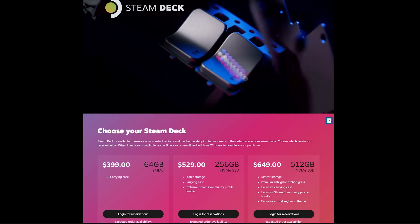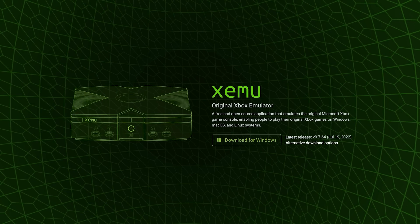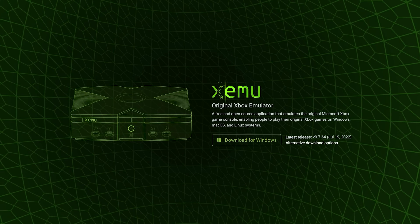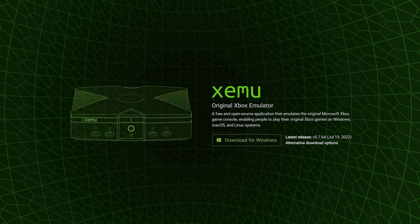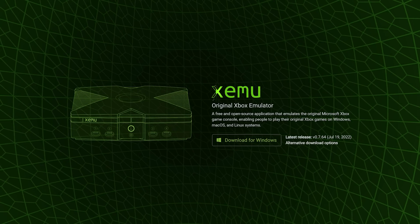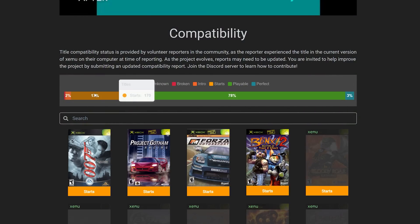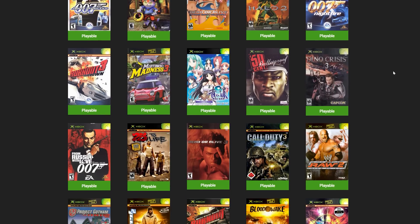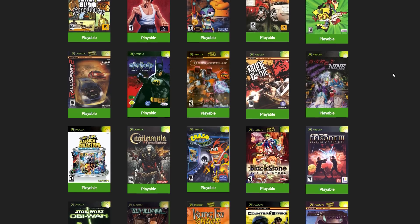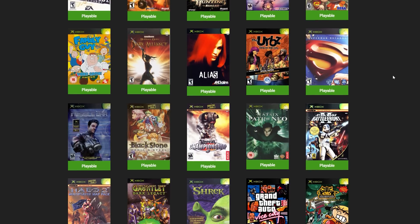The emulator we're going to be using for OG Xbox is known as Xemu. We've covered Xemu on the channel before — we did a video about a year ago talking about improvements to that emulator. Since then, the compatibility list of Xemu has continued to improve, with about 80% of games now considered playable, which is a pretty high number. That doesn't necessarily mean those games are going to run well on the Steam Deck, but Xemu is definitely the best choice for Xbox emulation on the Steam Deck.